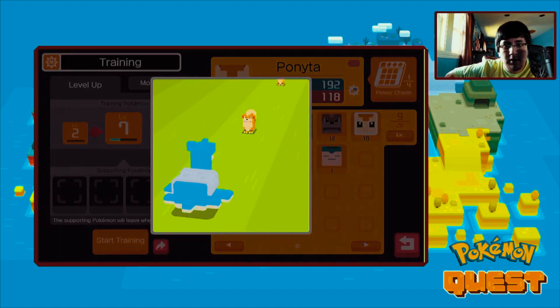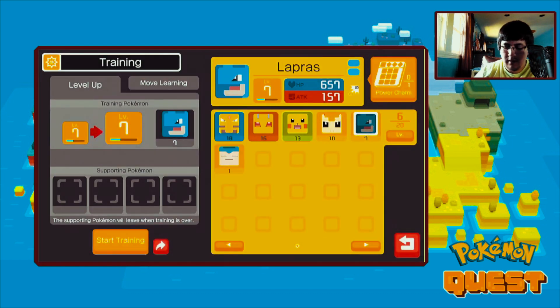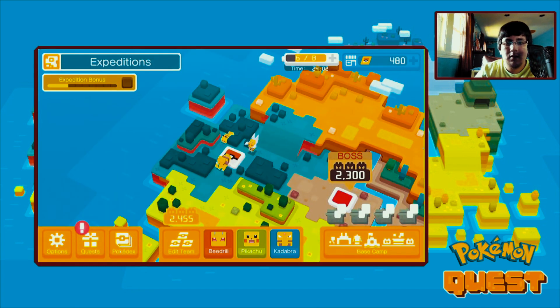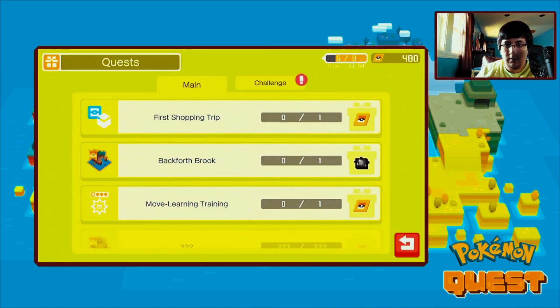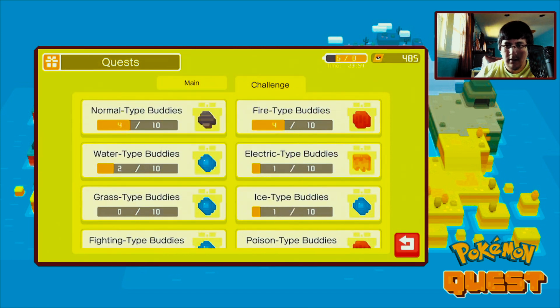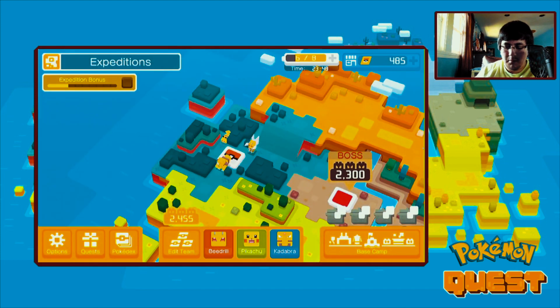Here it goes - Lapras! And we're good to go. So we're gonna hit up quest and go to the training master right here, and we will go to the boss. Here it goes to the boss.